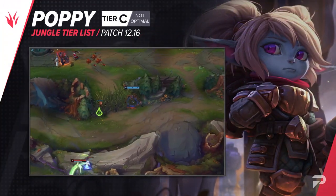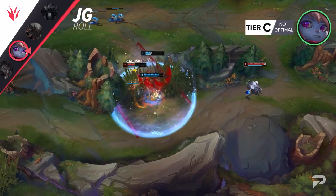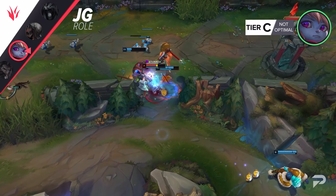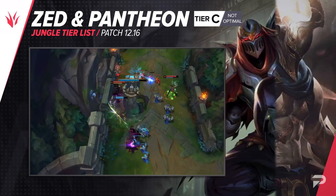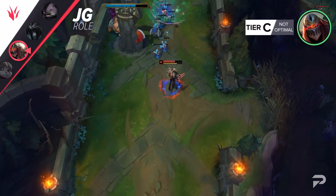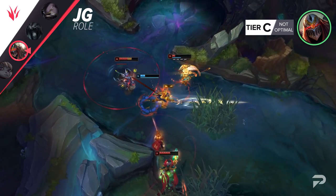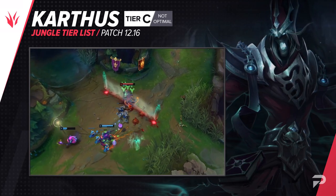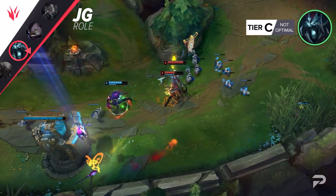Poppy moves down to the C tier. That Q nerf seemed quite small, but apparently it was enough to make her not really worth picking anymore. She was already a pretty iffy pick, since she's pretty feast or famine in the jungle, and even small nerfs to feast or famine picks can push them towards being unviable. Zed and Pantheon both get promoted to the C tier. Don't let the word 'promotion' mean these are good now — they're very inconsistent picks that will pretty much never be the best option, there's always a champion that offers more. Karthus gets dropped down to the C tier as well. Even in the best situations for picking him, he's just pretty bad in this role. If you want a hard farming AP carry, lock in Fiddlesticks or Diana — both come online faster and scale just as well or even better, since they can actually start fights.